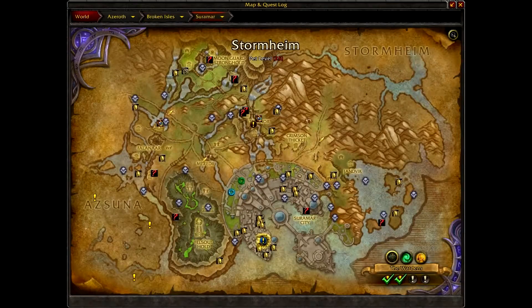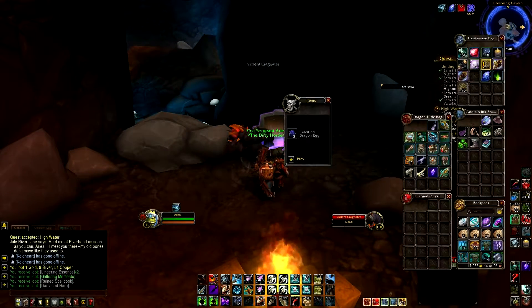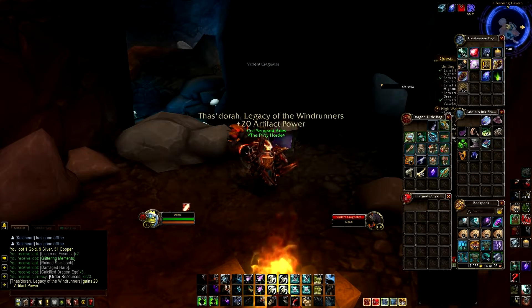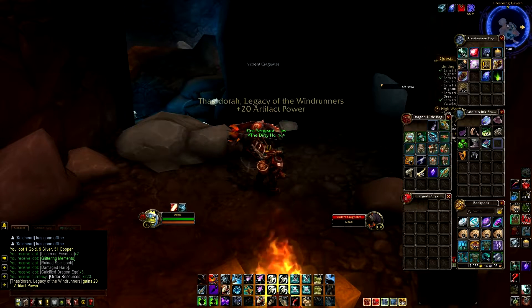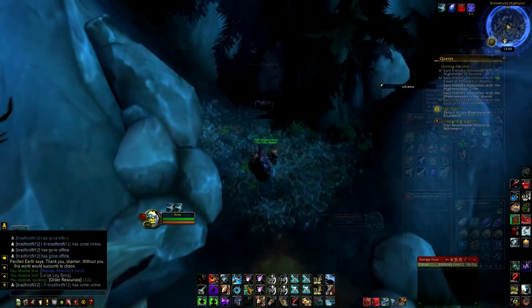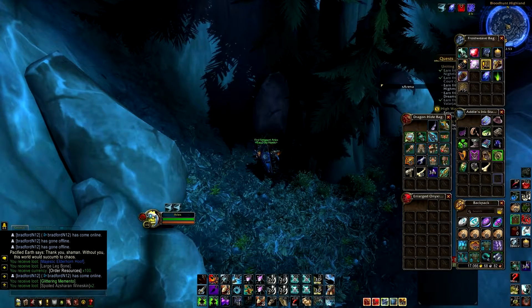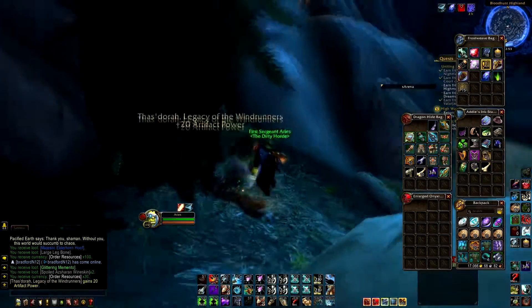The order resources can be like 200 each, so it's pretty good if you farm a lot of these. You can definitely get a lot of resources and just anything in general out of them. They're super easy to get, literally so close to each other on the map, and there's so many of them — I would take advantage of it.